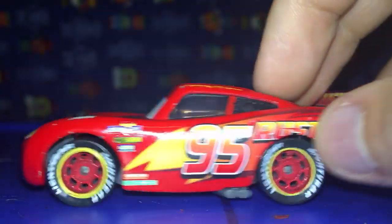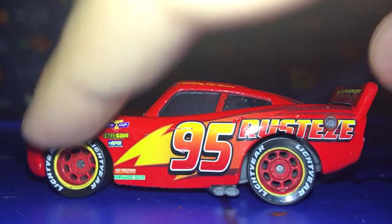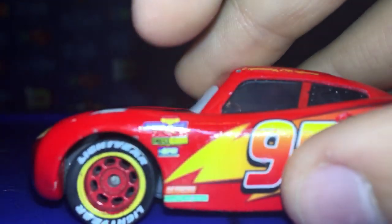Same thing on the other side. Lightning bolt, 95, Rusty's, a gas cap, and the Lightyear tires. Yellow stripe on the rims. Piston Cup, Octane Game, RPM, Clocheted, and Roll Tick.